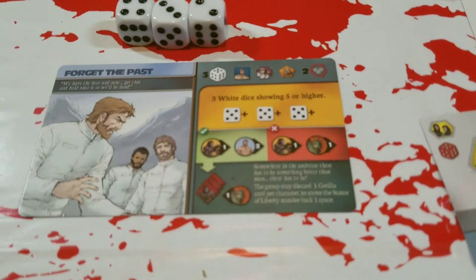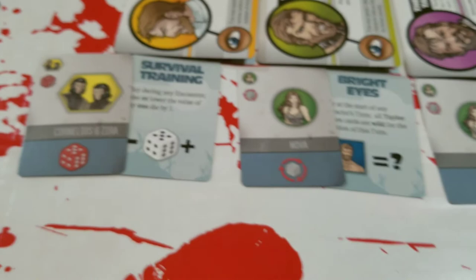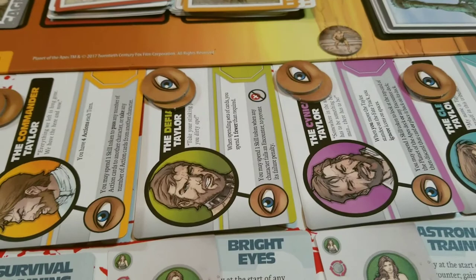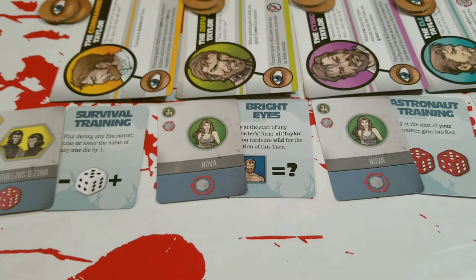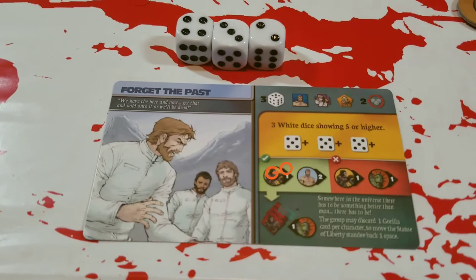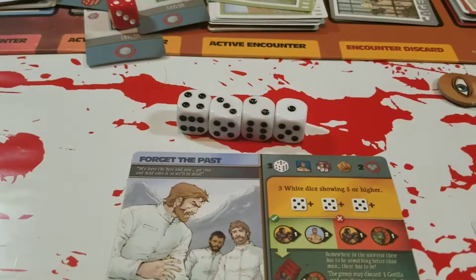Each character starts with two skill tokens and one special card. Assuming players have at least one action card from a previous encounter — here we have Cornelius and Zero, two Novas, and a Dr. Zaius. Dr. Zaius is one of the allowed cards for this encounter: discard him to gain one extra white die, so now you have four dice to try to roll five or better. You take the dice and roll — the other cards like Nova or Cornelius/Zero can't be used here.